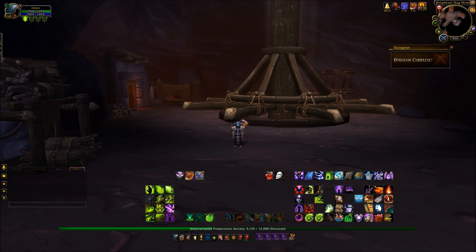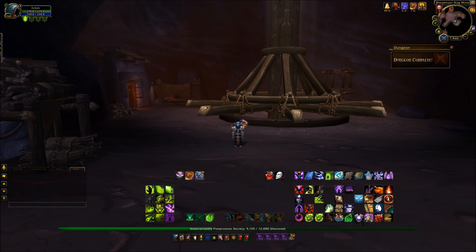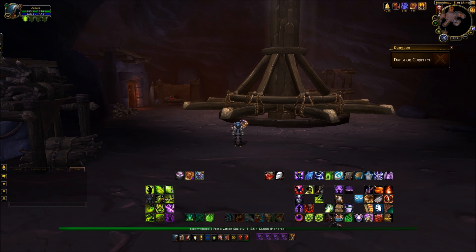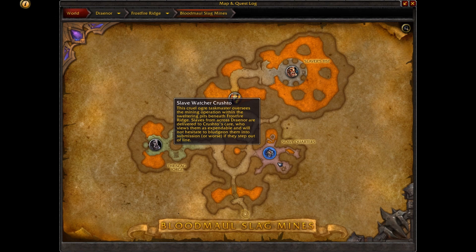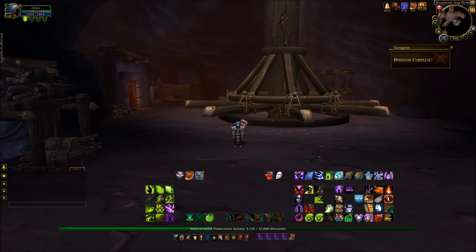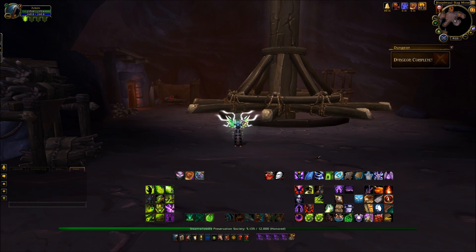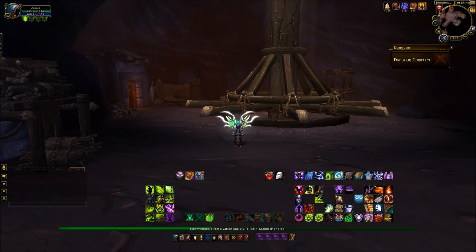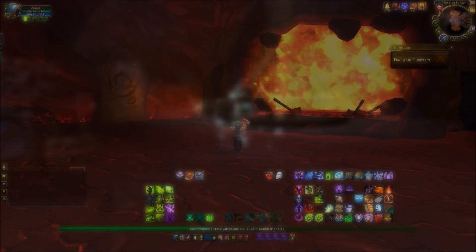Today, we're breaking away from the norm and I'm taking you into level 100 Heroic Dungeon Blood Maul Slag Mines because we're going to get hold of Crowman. It all starts here after you've defeated Slave Watcher Crushto. Behind me we have the spinning wheel, and there will be Crowman walking around here.